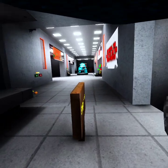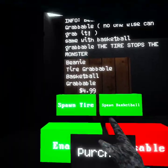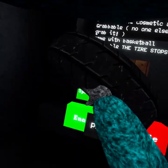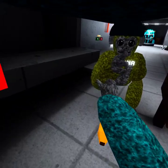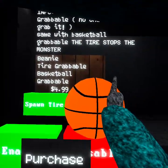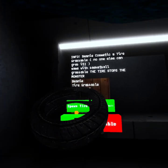I wear the beanie as my main cosmetic. When you get the bundle you'll also be able to spawn in the grabbable. Here's the spawn tire button — it'll spawn in the tire so you can grab it. You can also spawn in the basketball, which is the other grabbable, which is pretty cool.